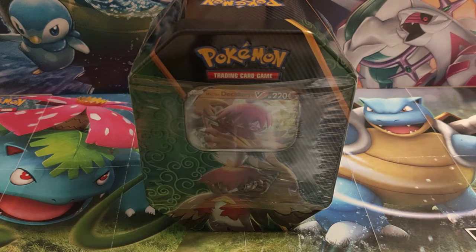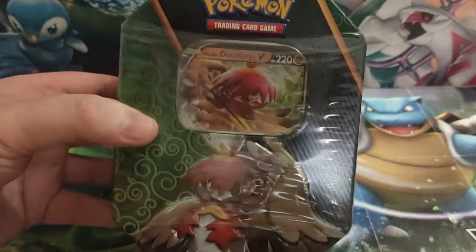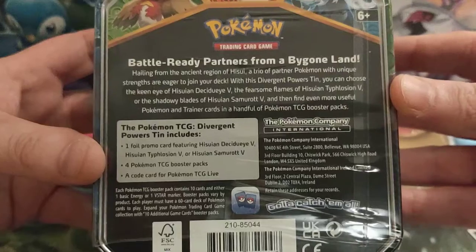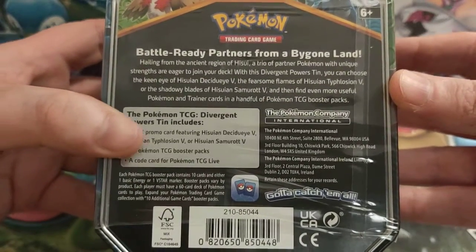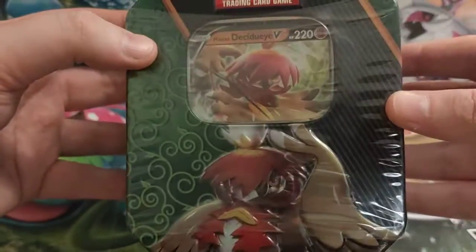Hello guys, hope you are all well and welcome back to those of you who joined us yesterday for our Divergent Powers tin opening. I'm Josh from Atomic Cards and today we are going to be opening up the next one of these Divergent Powers tins — this one is the Hisuian Decidueye tin. There are three you can get: Decidueye, Typhlosion, or Samurott. Yesterday we did the Typhlosion, today we've got Decidueye, and tomorrow we're going to be looking at the Samurott tin.